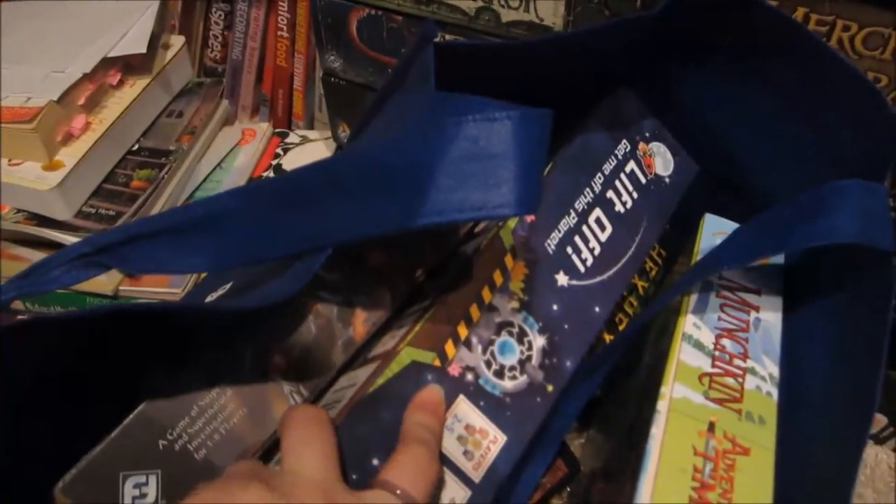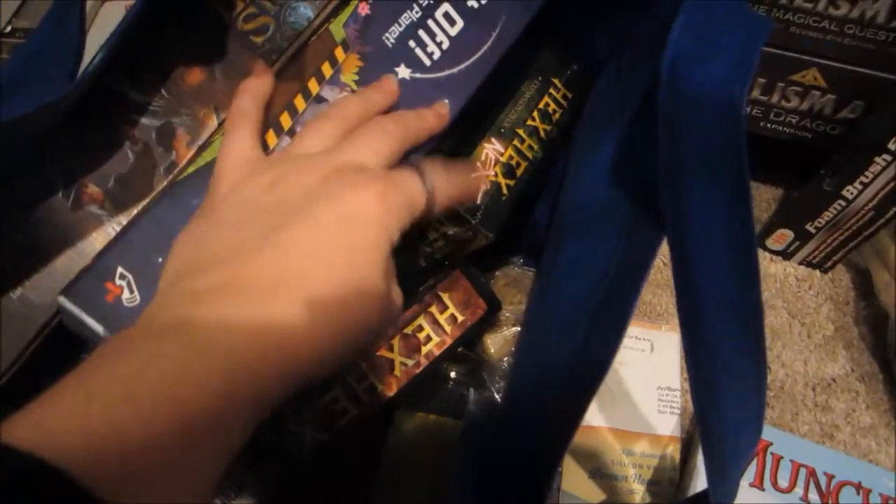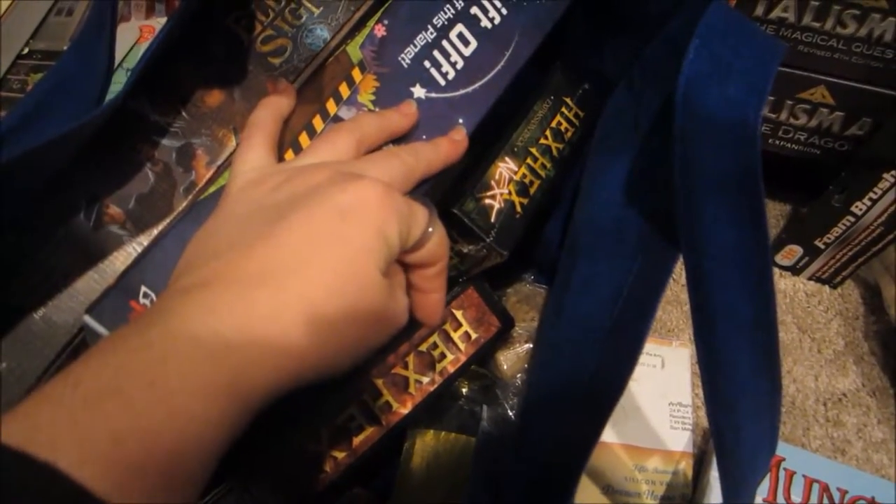We've got Adventure Time Flux. Liftoff — we bought this at PAX actually. Munchkin Adventure Time — we also got this one I think at PAX. And down here, Hex Hex with two expansions — we got Hex Hex at CubaCon for a really good deal.